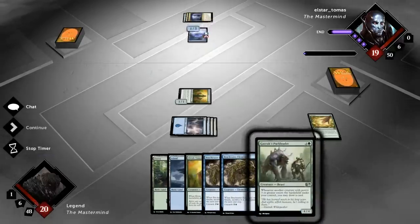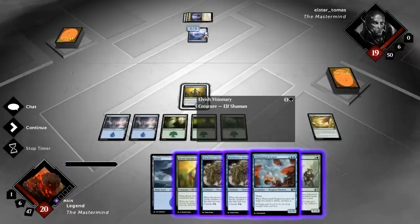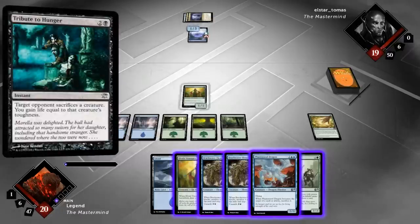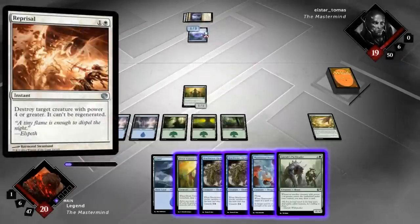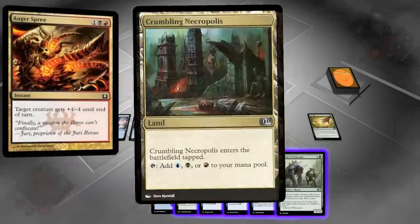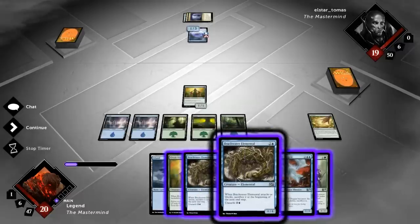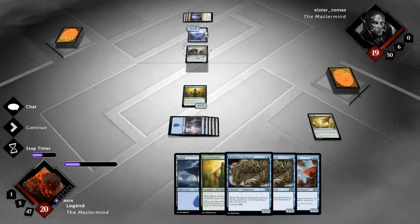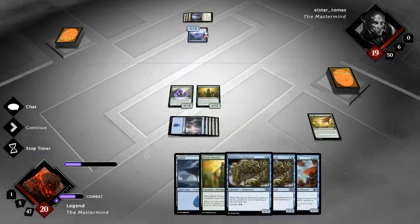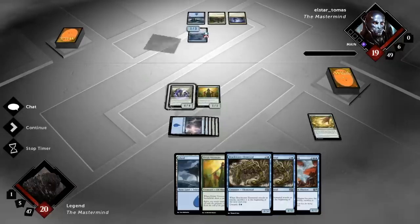I think the upside of being able to play the Elementals is quite high, so I'll go for the Cultivate — but we can attack first and grab two Islands. Hopefully our opponent won't have removal for the Packleader. Opponent plays a Guard Gomozoa, which is pretty good against the Elementals, but it's not gonna kill our Packleader. I think I'll run it out — we have a Visionary in case our opponent plays an edict, so at least we can sacrifice the Visionary.